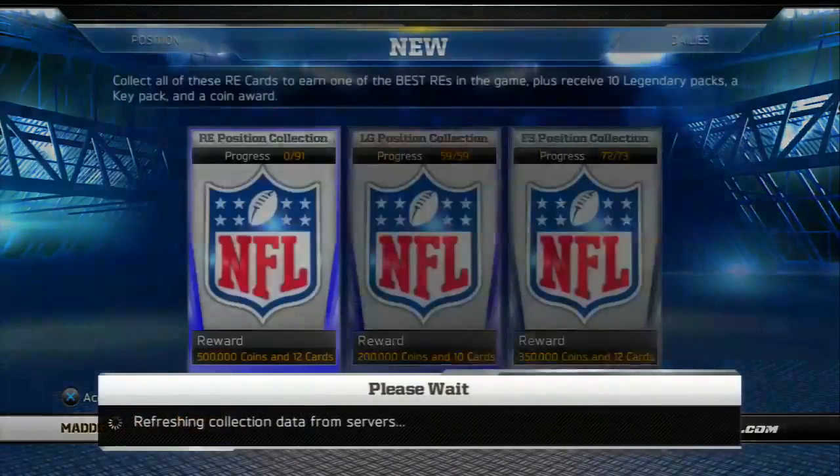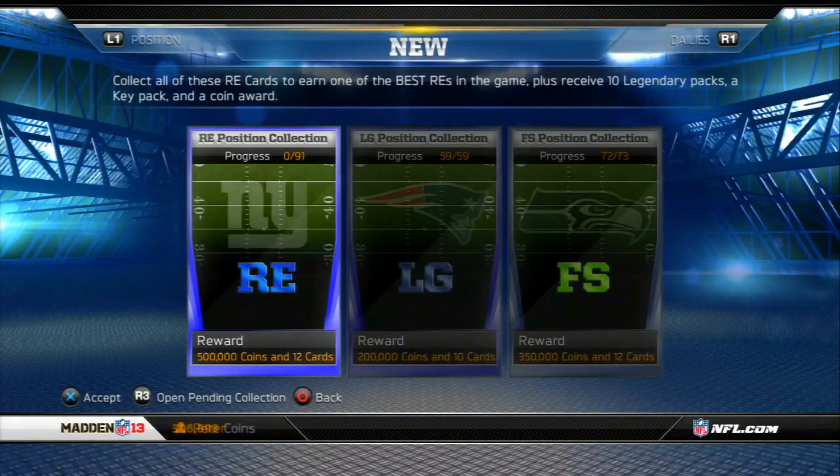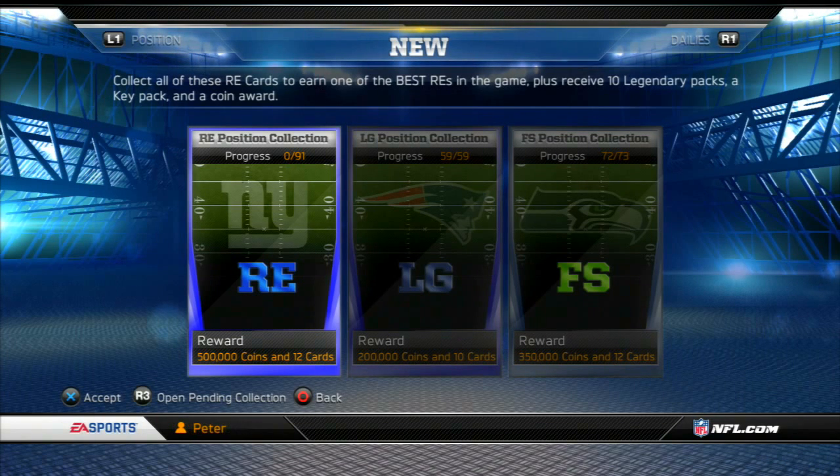Here it is. As I talked about yesterday in my NCAA football demo video, the Right End Collection. 91 cards go into this collection, and you get a pretty nice reward: 500,000 coins, 10 legendary packs, a key pack, and a 3-star Jason Pierre Paul, who I'll be showing you guys in a minute.